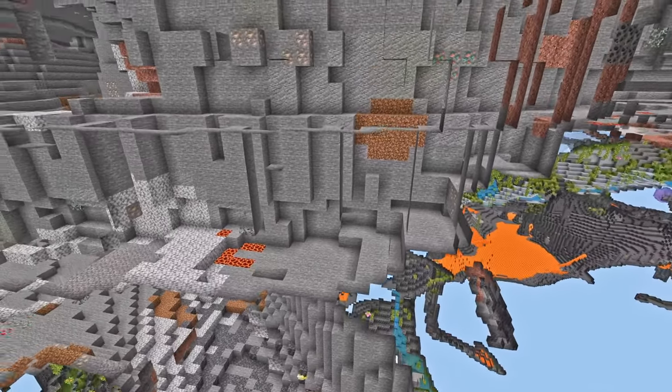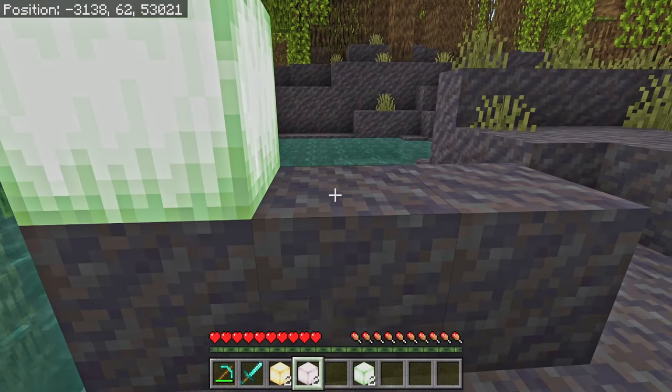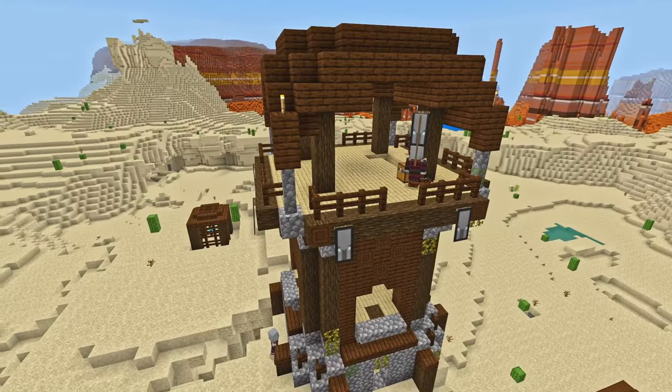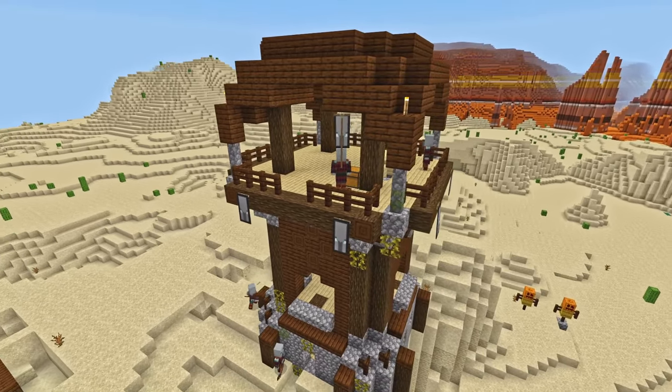If you're enjoying this video, make sure to like and subscribe so you don't miss out on future update videos. Above ground, there have been some changes too. Frog Lights and Frog Spawn have some new sounds, and speaking of sounds, the Goat Horn is finally being added to loot tables in the Pillager Outpost, securing it as a feature for 1.19.